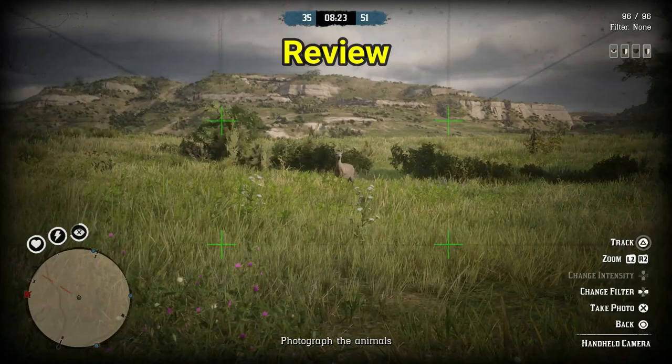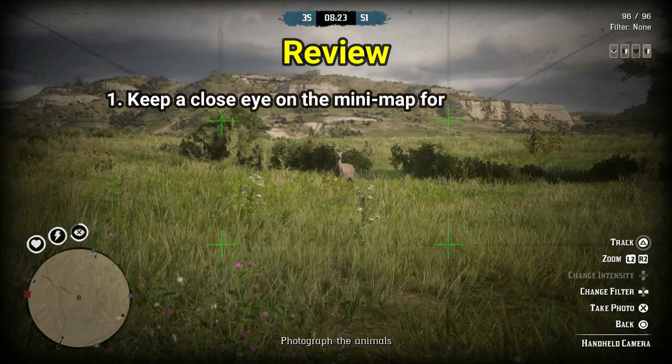Now to review everything discussed about how to play and win the Wildlife Photographer free mode event. First: keep a close eye on the mini map for those alerting white dots. You see these in free mode too — like when there's a treasure hunter nearby or a campsite event. Those white dots in this event indicate there's an animal nearby for sure, so hurry and go photograph it.